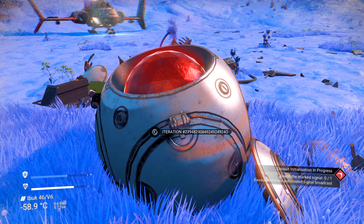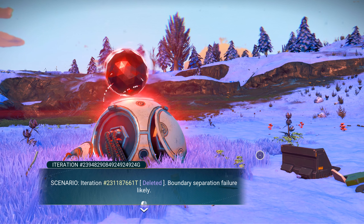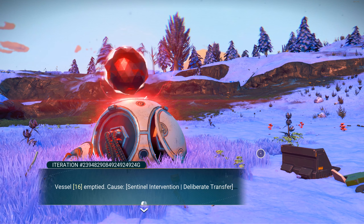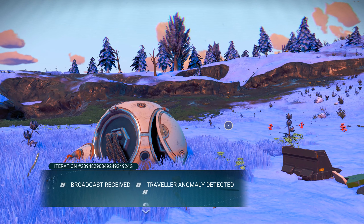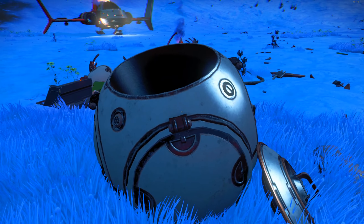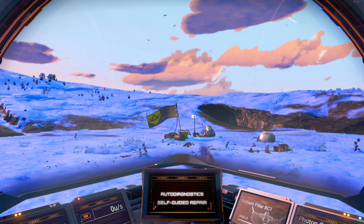Let's talk to this machine. Some kind of automated system — boundary separation failure, sentinel intervention, anomaly containment prepared. I'll broadcast whatever that is. Broadcast received — traveler anomaly detected, anomaly is compliant, position logged, system integrity scan initialized. Don't know what's going on, but fine. I want to go check out my crashed ship. And there's another ship — the Radiant Pillar BC1.